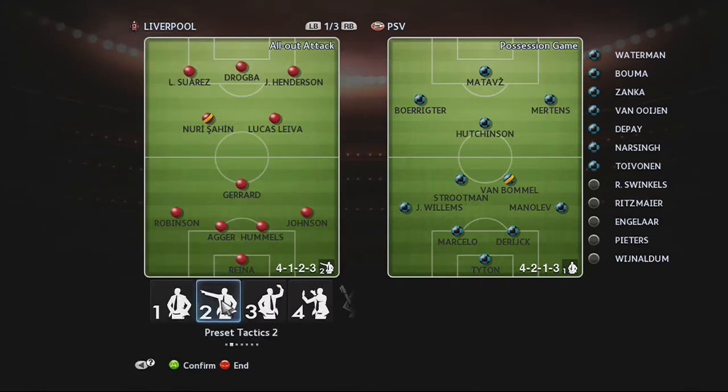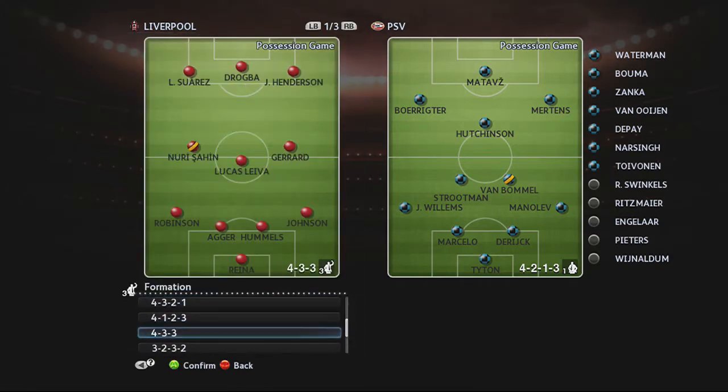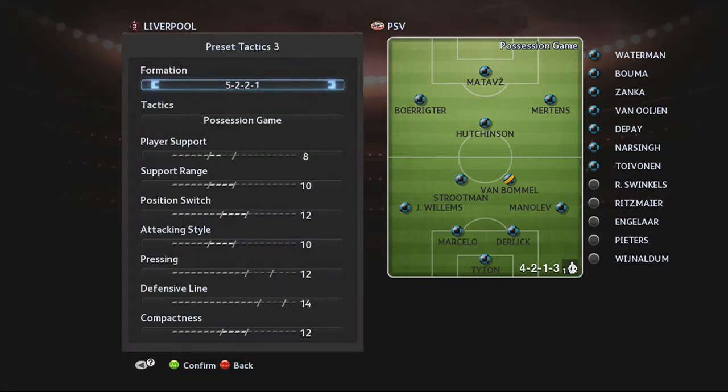I'm just going to leave things as they are. Preset tactics 3, if I so wished — preset tactics 1 is my normal one — so if I go into the lead, I want to create myself a possession game slash all-out defense. Preset tactics 3 is going to be the possession game, which is going to be more of a sit back and relax, with one guy right up there. I've got so many people at the back it's going to be impossible to get through. That's the type of formation I want for my possession game.